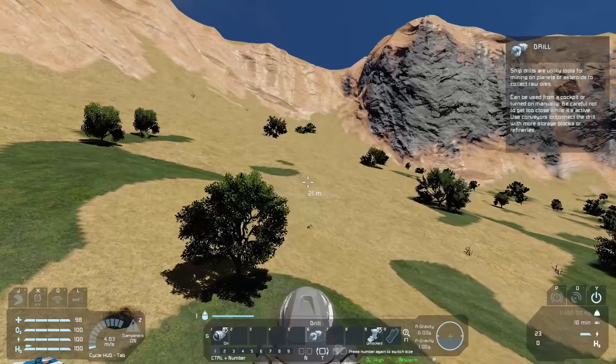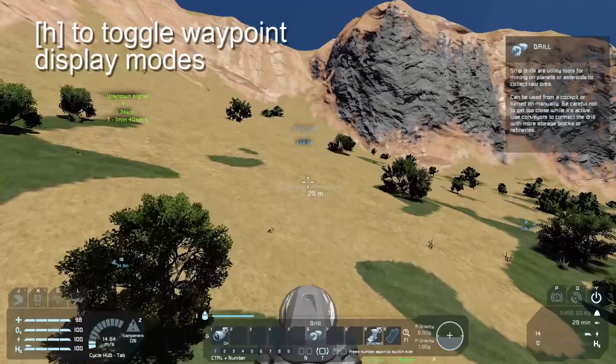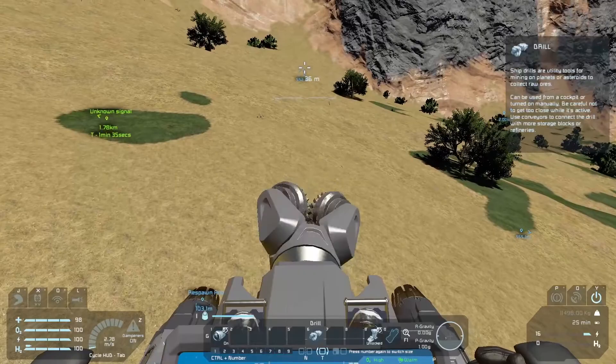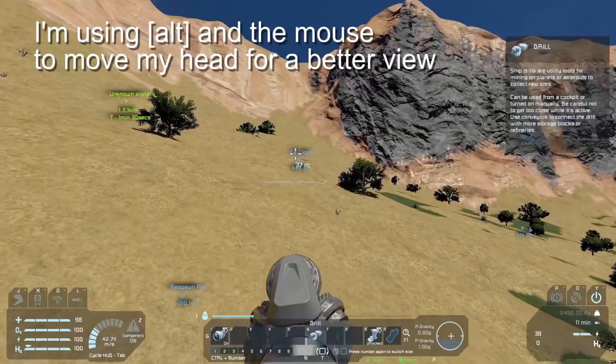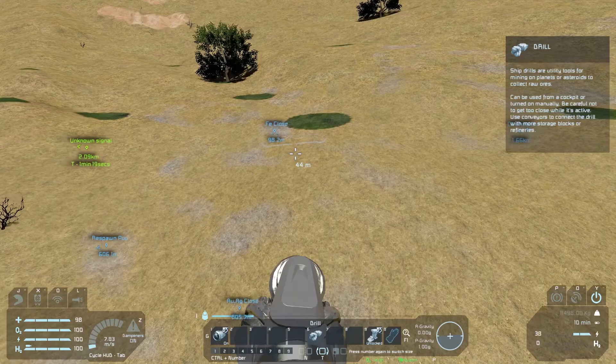I turned the waypoint marker off for the iron, but I know there's one just here — there it is. On the way, let's test with the right mouse button and the left mouse button. The drill works. So as with your hand drill, if you hit the right mouse button you'll drill a larger hole, and the left button will gather the resources.